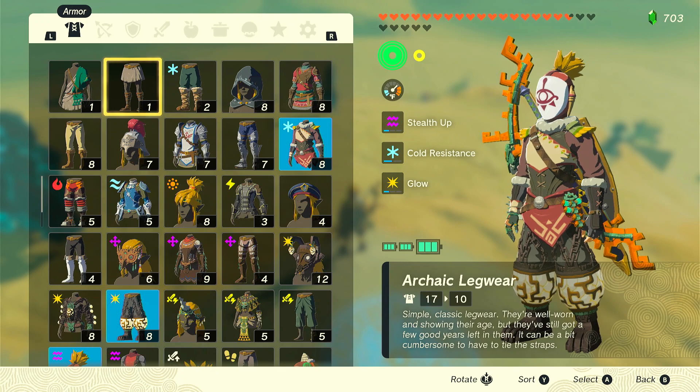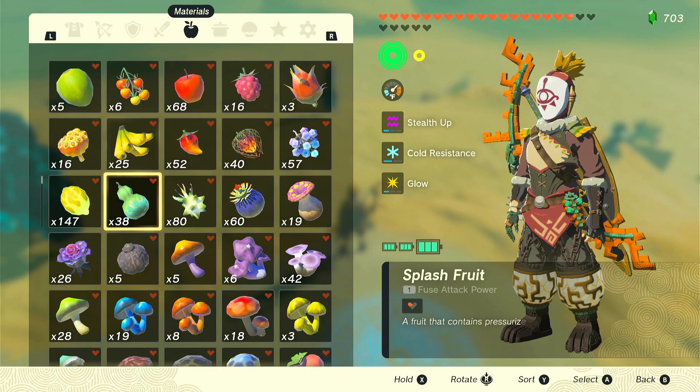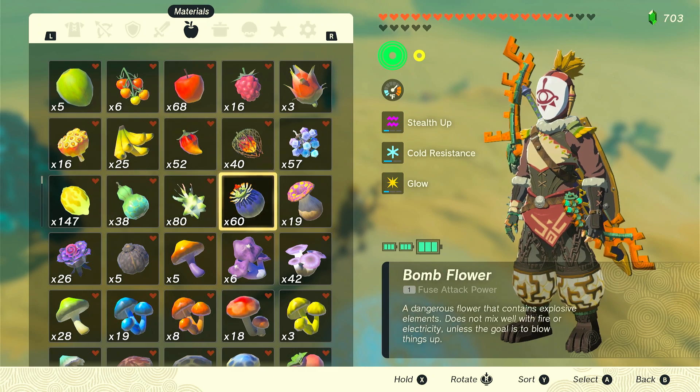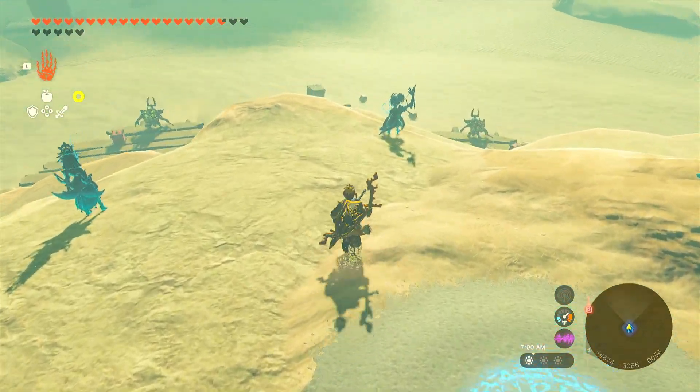Today my video is not about walkthroughs or general gameplay, but I am going to show you how to get unlimited elemental fruit, which is very useful. I have already verified that it works — I have 60 bomb fruit, 80 dazzle fruit, and 147 shock fruit. I want to show you how to get more shock fruit, and this works on any type of elemental fruit, though bomb flower and fire flower are the hardest.